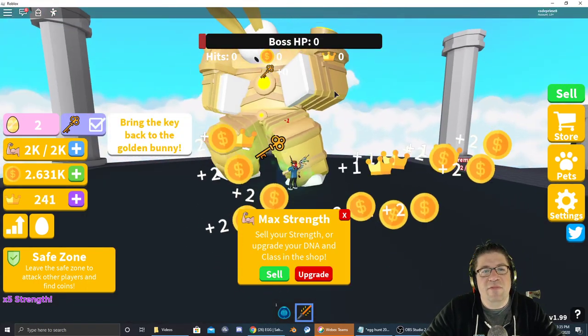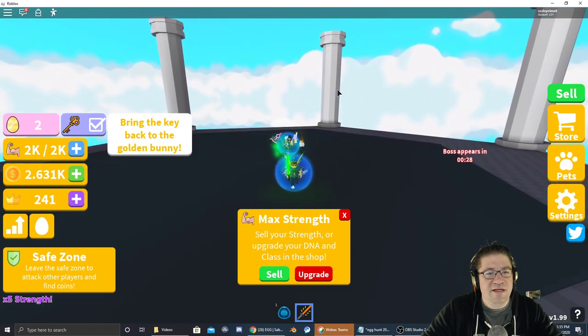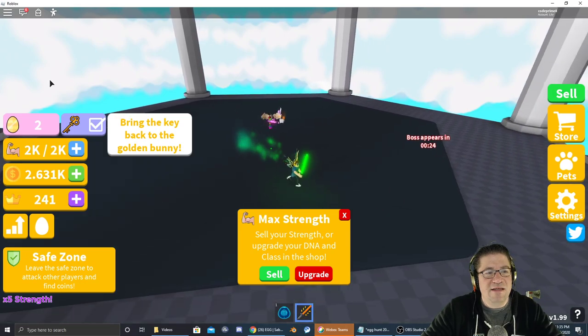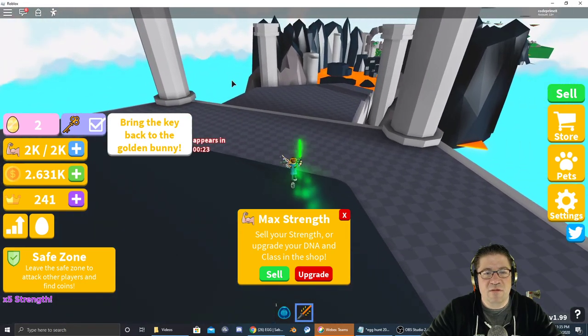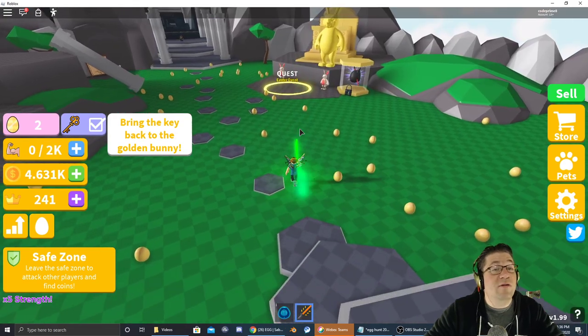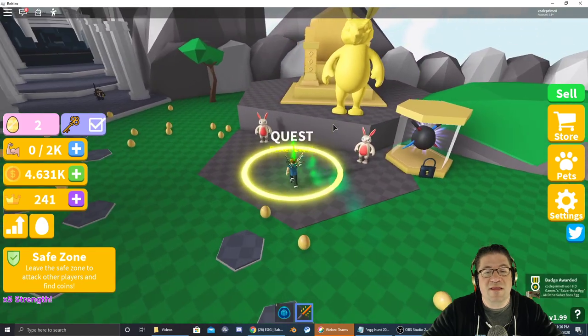All right there he is — there's the big boss bunny. It looks like that guy was just eliminating them for us, but since we got a hit in it did give us the key. So we are ready to go. Looks like we gotta head all the way back. The quickest way is just to hit that Easter egg event again, or go and sell off your stuff or go to the shop.